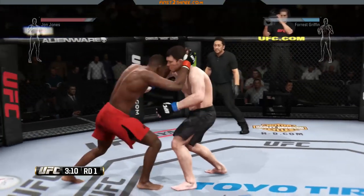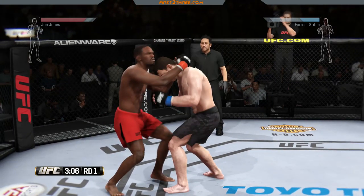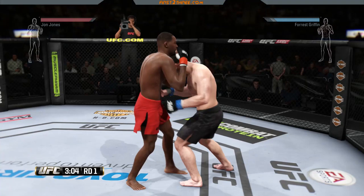One of my favorite things to do — and I've seen a lot of questions about it — is the Muay Thai clinch whip. While inside the Muay Thai clinch, hold left bumper on Xbox or L1 on PlayStation, then flick the right analog stick either up or down. This will grab your opponent's head and body and fling them in another direction. It's really good for putting your opponent up against the cage, and it's also useful against people who mash to escape quickly — it throws off their timing, burns their stamina, and puts you in a more advantageous position.